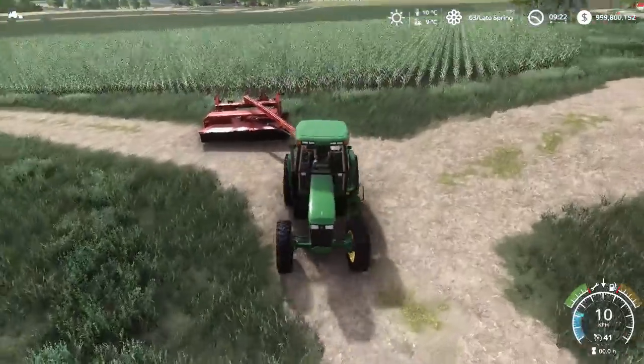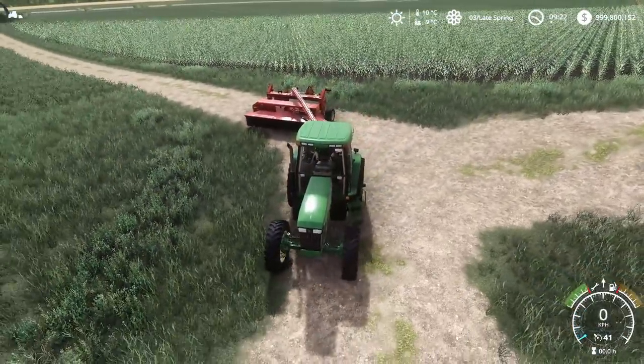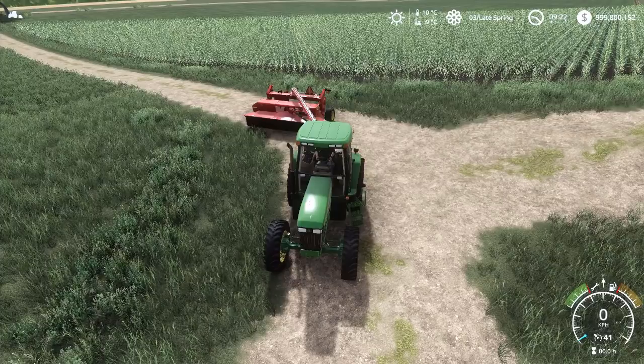Autumn Oaks features realistic yields for all the appropriate crops in the area. I did not include sunflowers, canola, potatoes, or sugar beets. Unlike Mercer, the yield for grass has been lowered to a more realistic amount.